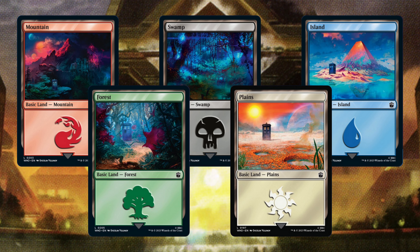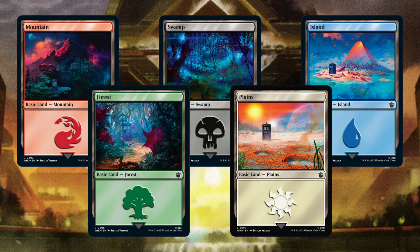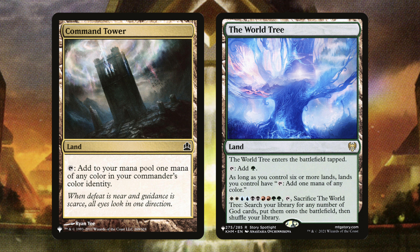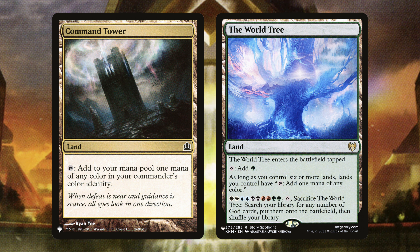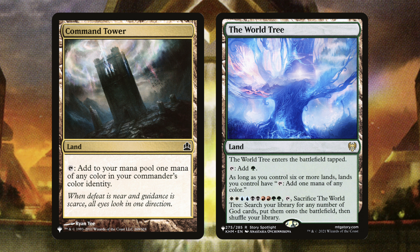I wanted to build this as a general base so you could take it and change it. The two lands I'll suggest right off the bat are Command Tower and the World Tree. Command Tower taps for one color in your commander's color identity, which is obviously great for Jodah. The World Tree is awesome because it gets any number of god cards right onto the battlefield — with 31 gods in the deck, pulling all 31 in a single turn would be amazing.